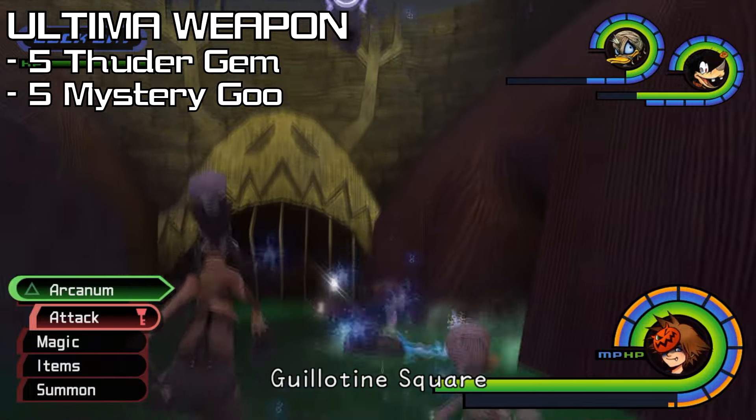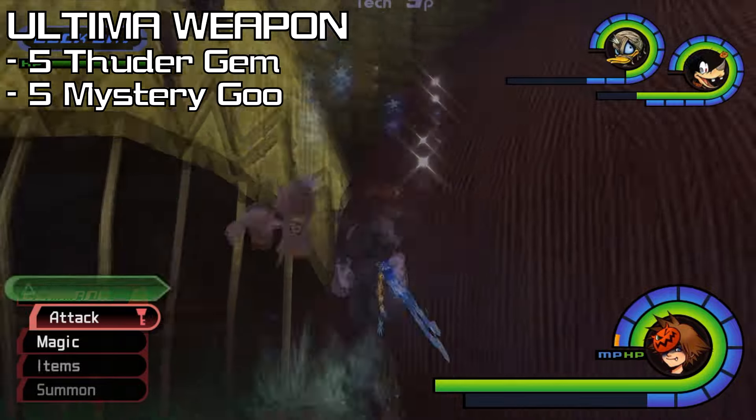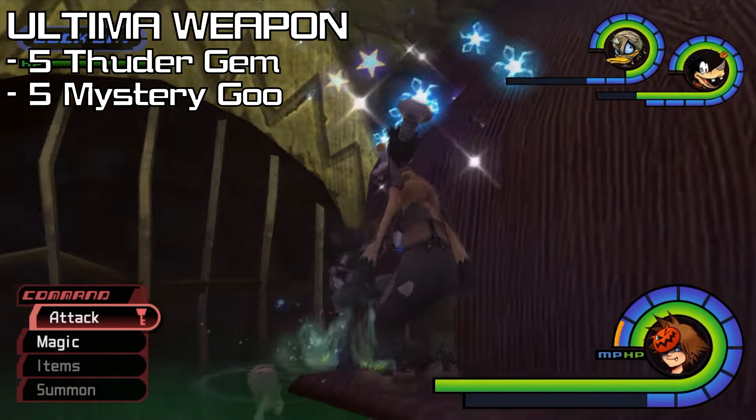And as for Rare Truffles on the bridge, at 10 hits there's a 20% drop, at 50 hits there's a 40% drop, and at 100 hits there's a 100% drop. Here's also a list of all their spawns in case you want to fight them elsewhere.